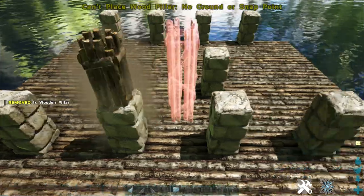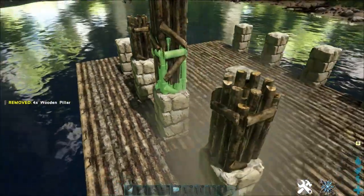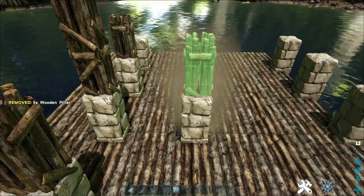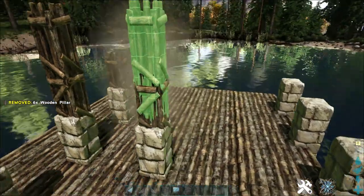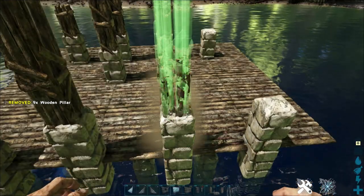On top of this second pillar place one wooden pillar, then two wooden pillars, followed by one wooden pillar. This middle one is going to have two wooden pillars on top of it, as is this back one, and this one will have one.